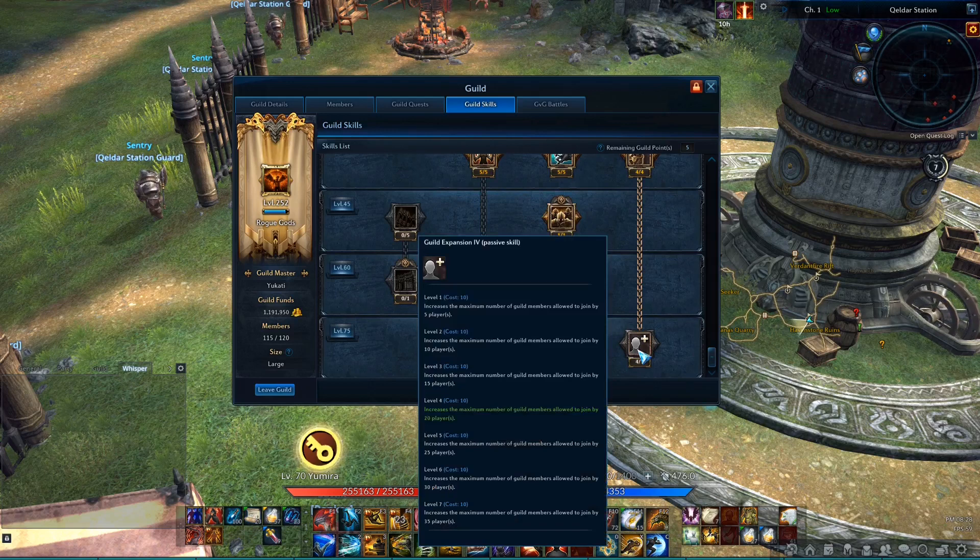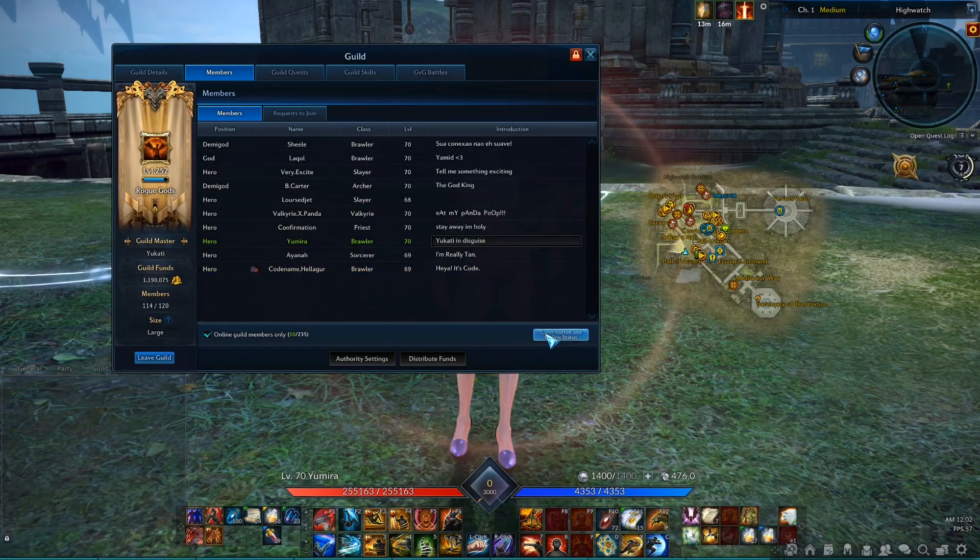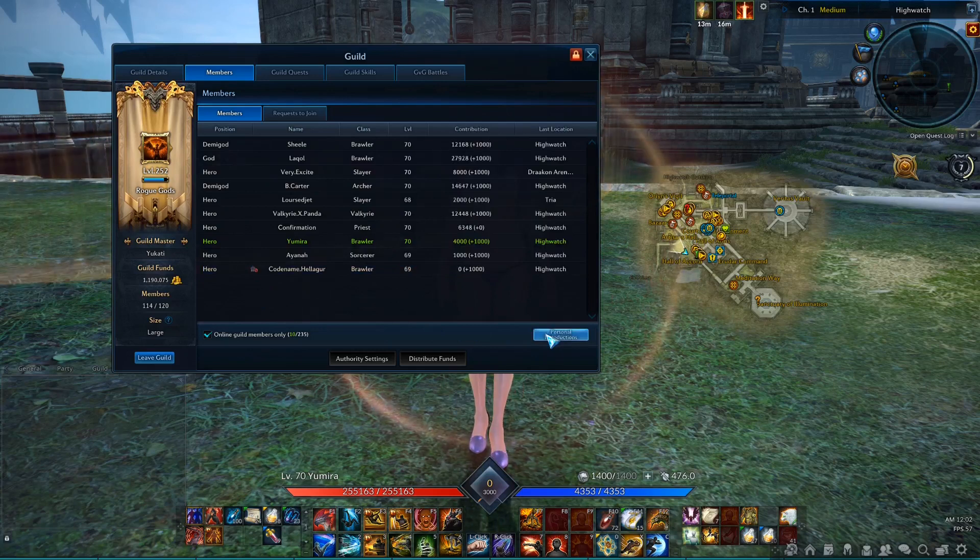Due to these limits, the guild master will have to kick inactive players on a regular basis in order to make space for new active members. If there are people in the guild who join on multiple characters, you might want to ask them to write something in the personal introduction in the guild members tab, so everybody in the guild can see which characters belong together.